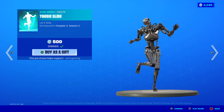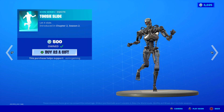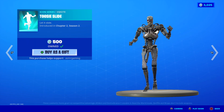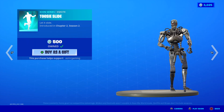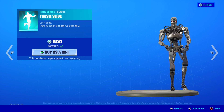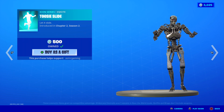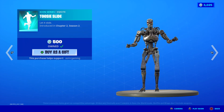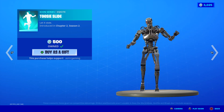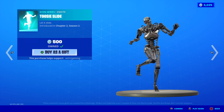Let's take a look at 2C Slide first. This one is of course based off the famous Drake song. The emote and song are pretty cool — I like it, I have it, I do recommend it. 2C Slide, 500 V-Bucks. A lot of people really liked this one when it came out, so it's nice that it came back to the item shop. Maybe people that didn't get it last time will be able to get it now.